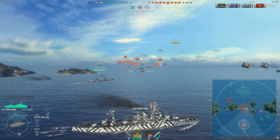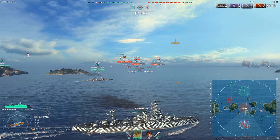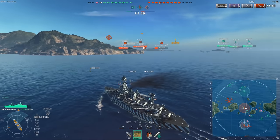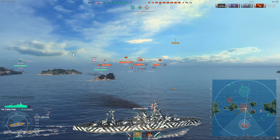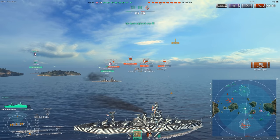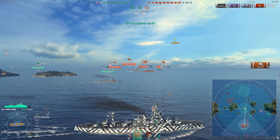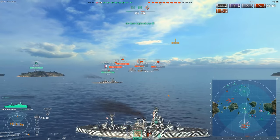Cruisers are always going to be weak to battleships. Pensacola, Shores, Molotov, Aoba, Myoko — you can hit all of them with ease and from insane ranges. You have 10 guns, make sure you use them. You can see how I'm in a position where I can shoot at targets both south and north.